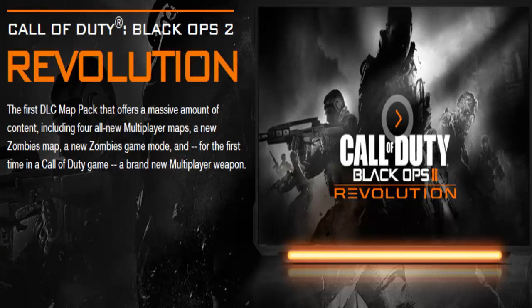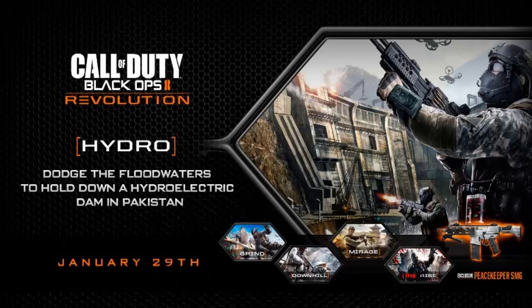Here's another close-up of the Revolution info — it's a brand new multiplayer weapon. Pause it if you want to have a look at it. The first new multiplayer map is Hydro. We have four multiplayer maps and here's the description: gorge the flood waters to hold down an electric dam in Pakistan.